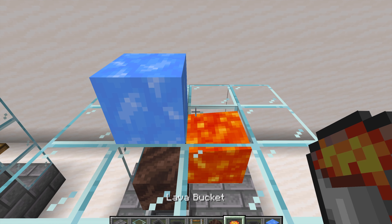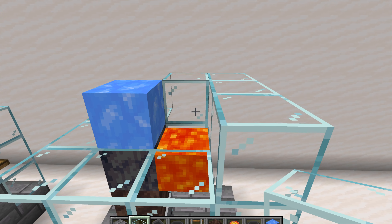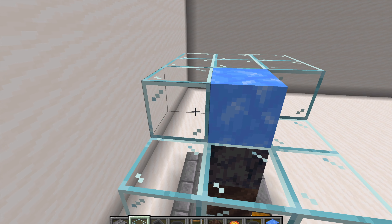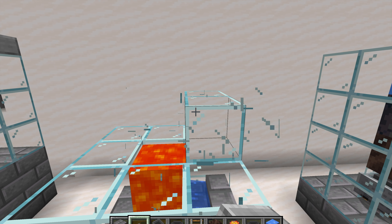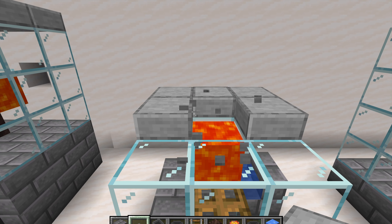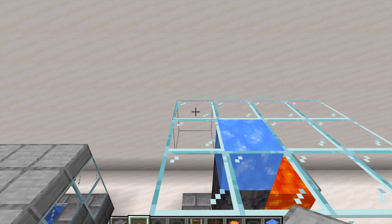Make sure you place your lava in too. Then place your final layer on the top of the basalt generator. Remember that you can place slabs above your basalt generator and your cobblestone generator to make them look better, and you can have slabs instead of just glass on the top.